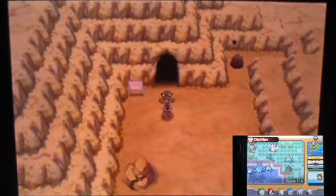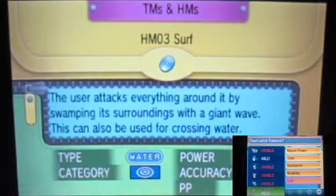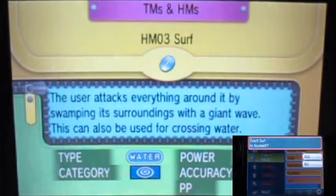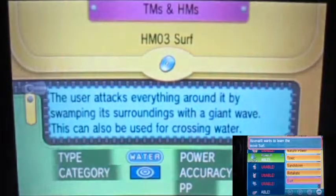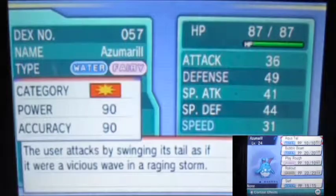Right now I'm in front of Meteor Falls. What I'm gonna do is teach Azumarill Surf. I'm going with my main water type since it didn't have exactly a good move — despite it being a spread move that can hit everybody, I think it'll still work fine.